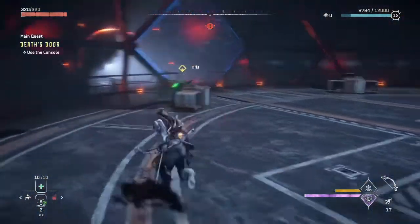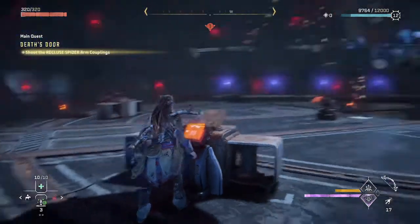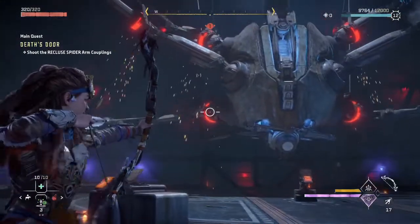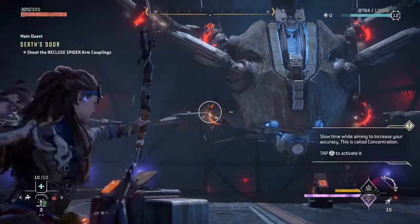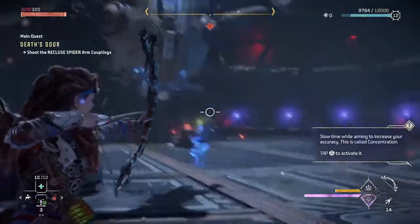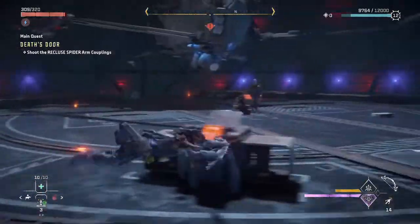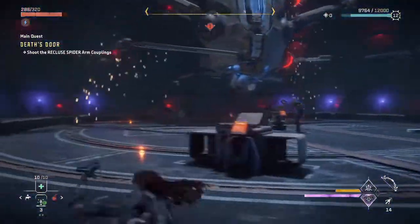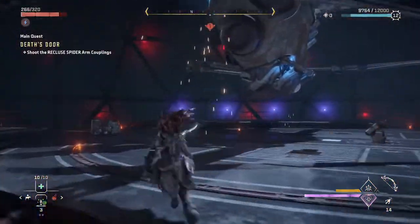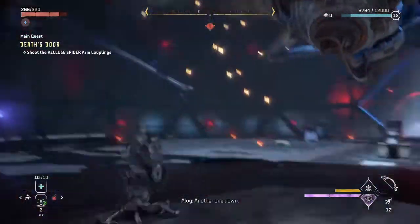Be careful — he lunges at you and can extend a spear-like arm, similar to Terminator, so be careful of that. After we access the console, we're going to have to shoot the spider's arms so we can drop this console on our mysterious stranger. We're not doing any damage to the mysterious stranger directly, but we want to make sure we are avoiding his attacks, because unfortunately he can do damage to us.